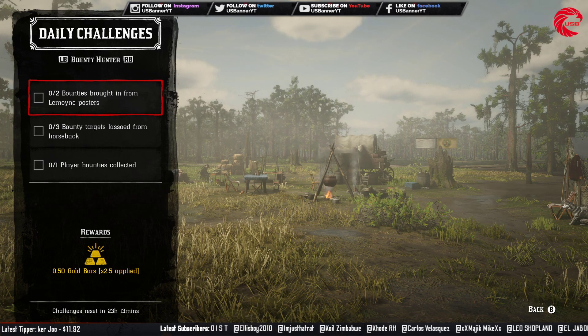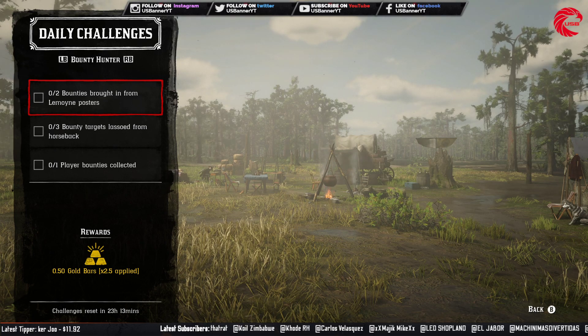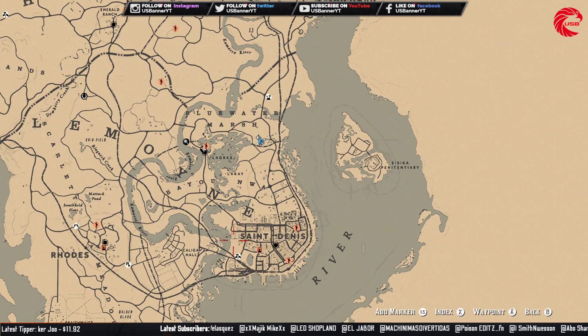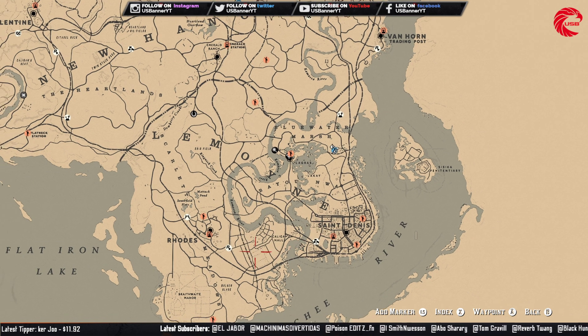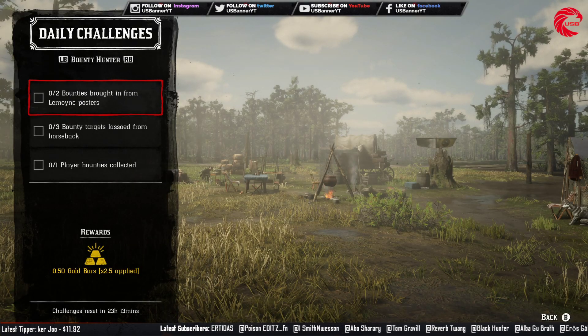For the daily role challenges you have to do a bounty brought in from the Lemoine poster. The Lemoine posters are in Strawberry and Rhodes. These 2 are Lemoine posters. You can start a bounty mission from either of these 2 posters and bring in 2 bounty targets.